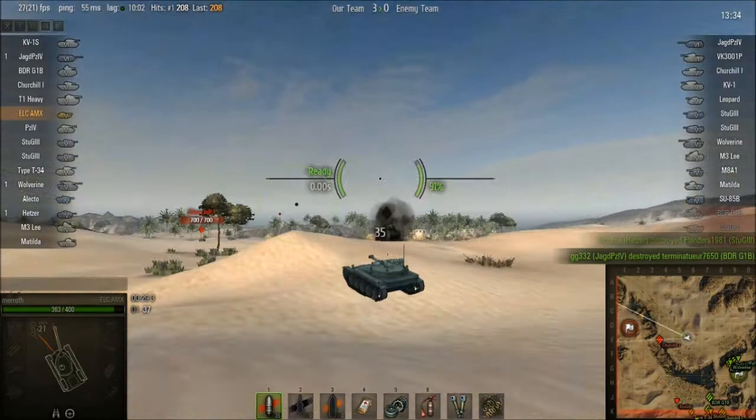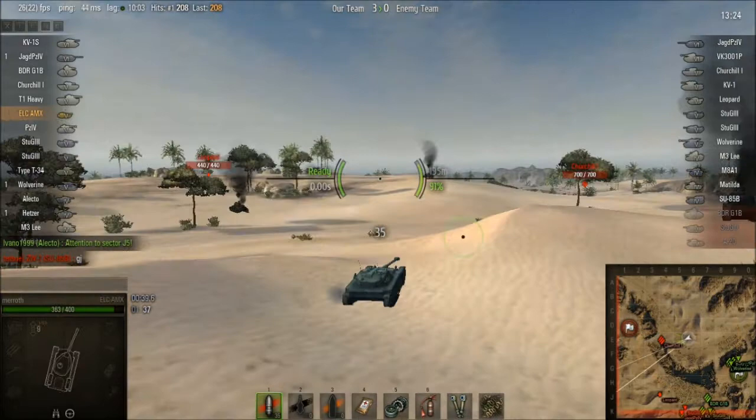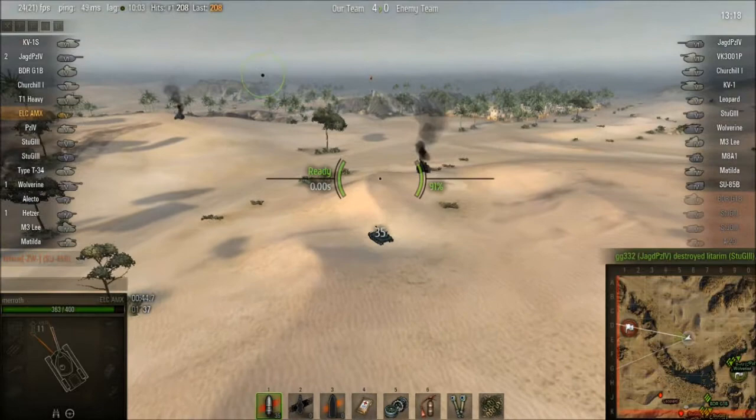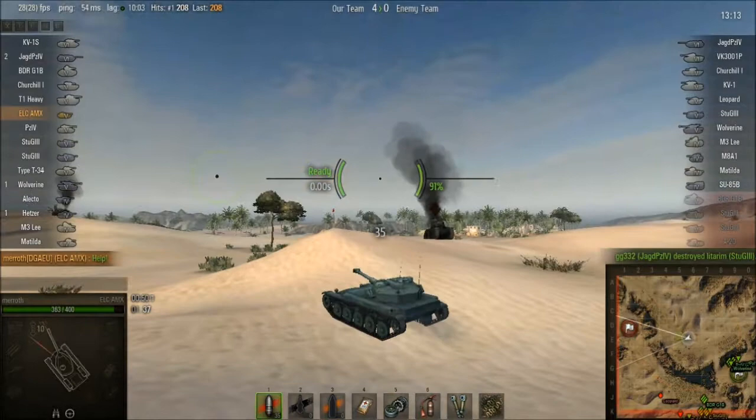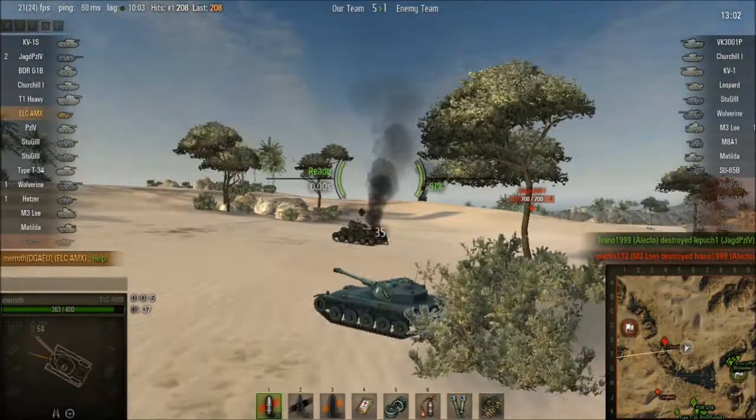This tank is really nice when you want to fly around. In this kind of game you want to do damage to the enemy as well as scout — it depends on the map. On this map I'm scouting but I can also do damage, so it's really quite good. I'm asking for some people to push up and help me, but they're just camping. You can avoid a lot of fire in this tank.